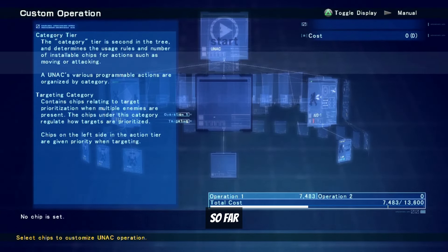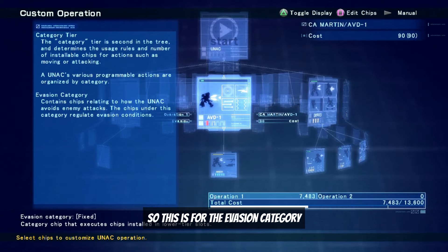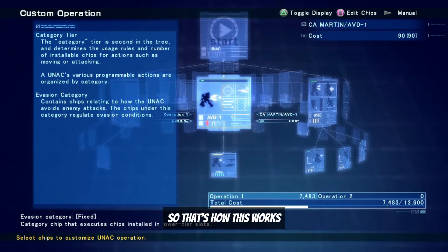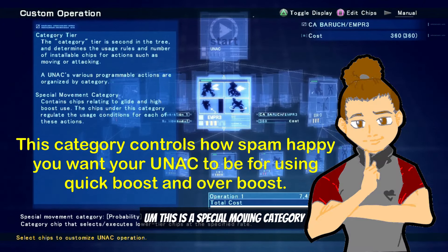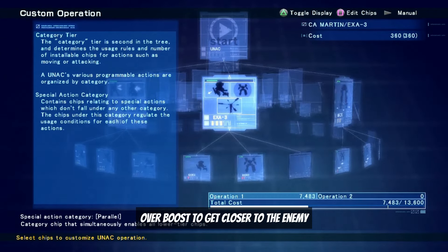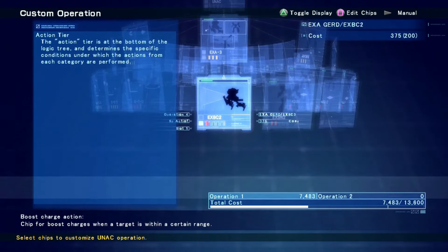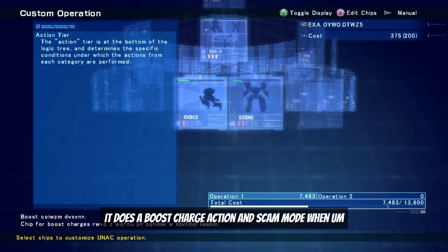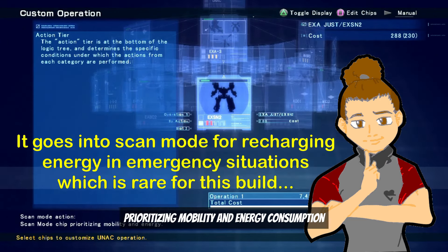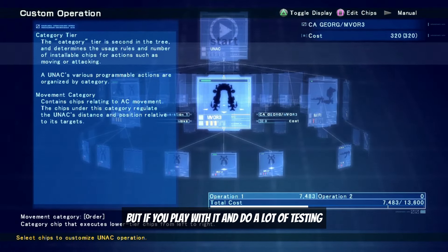This is the evasion category — the UNAC doesn't dodge until it takes damage, that's how it works. There's a special moving category where if the enemy is at a certain position, it automatically uses overboost to get closer. There's also a special action category: when the target is in a specific range, it does a boost charge action and enters scan mode when prioritizing mobility and energy consumption. It can be overwhelming, but testing it makes it clear.